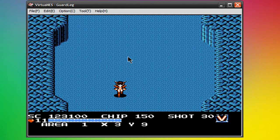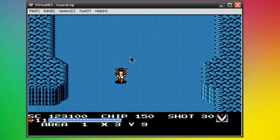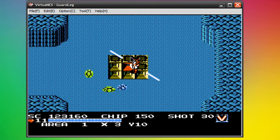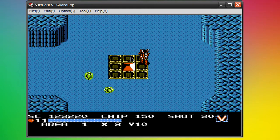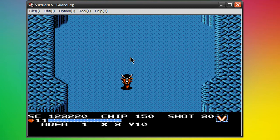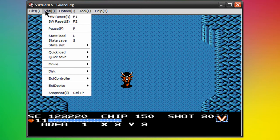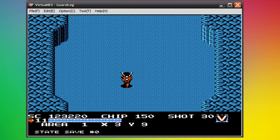So what this basically does — let's say you're playing and all of a sudden you have to wind up going somewhere in a hurry. The best thing to do is come up here to Edit and then come down to Save State. You just click that, and right down here in the bottom left it will say that it's saved.